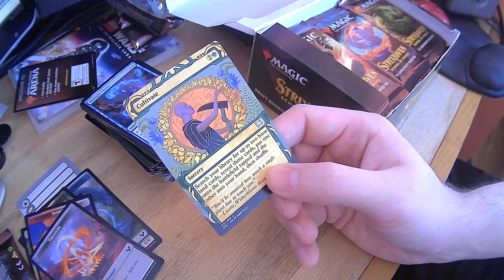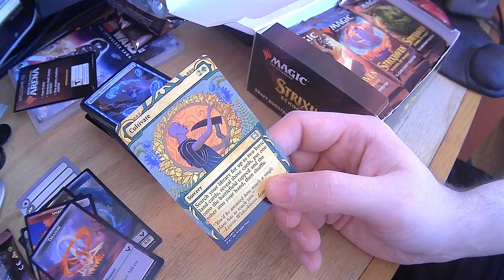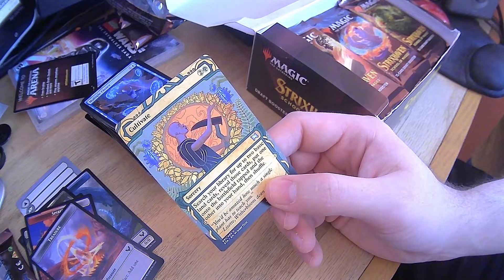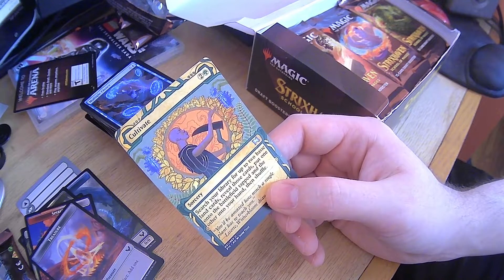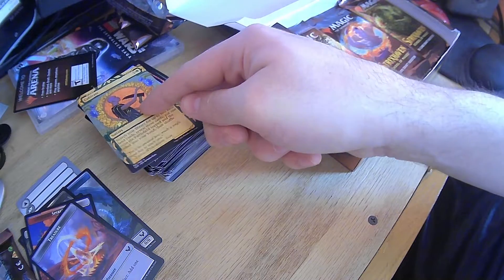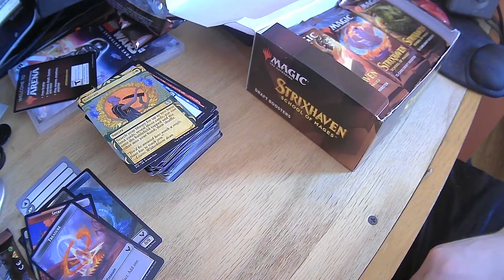Cultivate — I was hoping to get at least one of these. I need that for a green deck I'm making. Search your library for two basic land cards, reveal those cards, one goes onto the battlefield tapped, the other goes into your hand. Cultivate was always a very, very useful card.